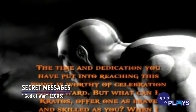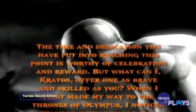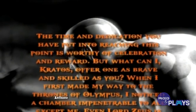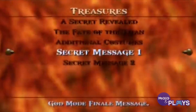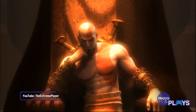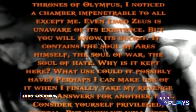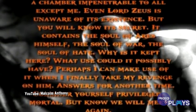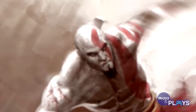Secret Messages, God of War. The original God of War gave players two weird audio unlockables. By beating the game on God Mode, players would be given a phone number to call. Doing so would lead to a recording of Kratos congratulating you, and revealing that he keeps Ares' soul locked in a special chamber. The second secret message is one of the best easter eggs in the series.